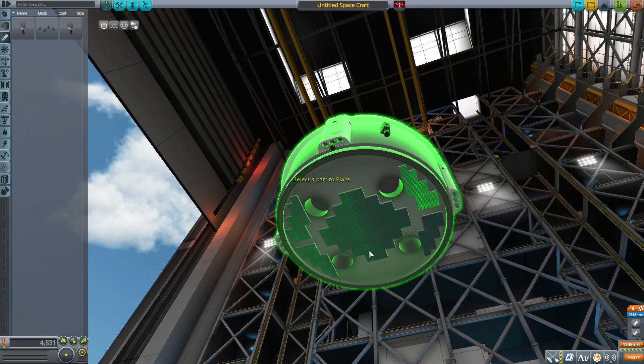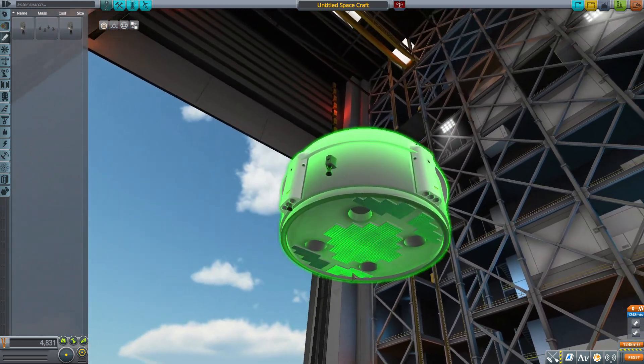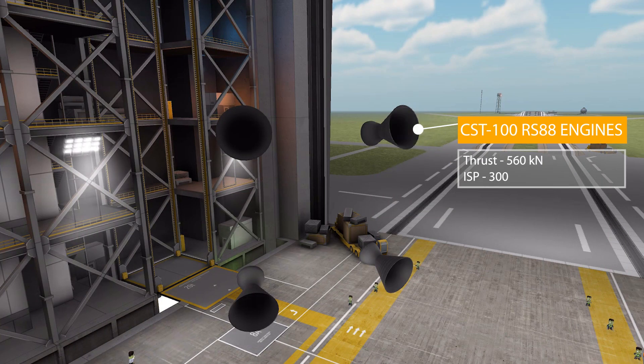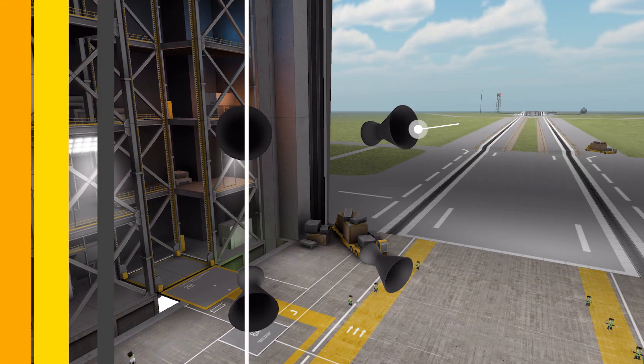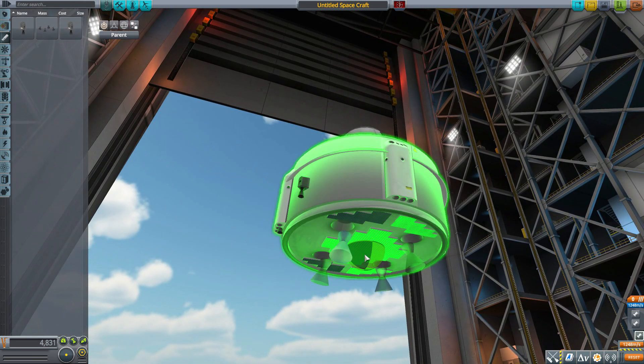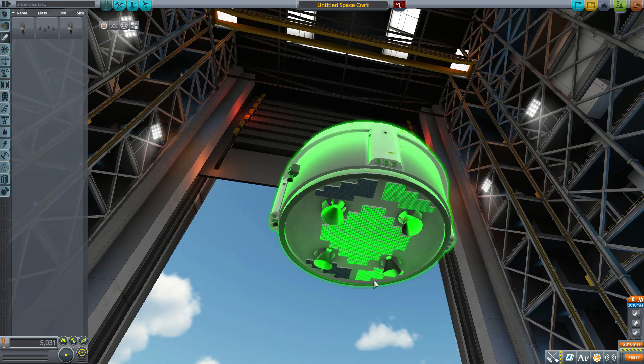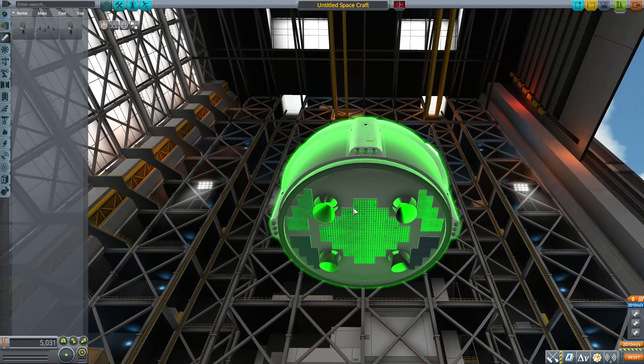For the four holes in the bottom of the service module, things are a bit easier, and that's through the CST-100 RS-88 engine cluster — a four-engine cluster providing 560 kilonewtons of thrust with an ISP of 300 using liquid fuel and oxidizer, with no gimbal. It has a nice attachment node, and though it's a little finicky to get into the interior attachment node, once in it fits like a glove, with the engines coming right out of those little ports.